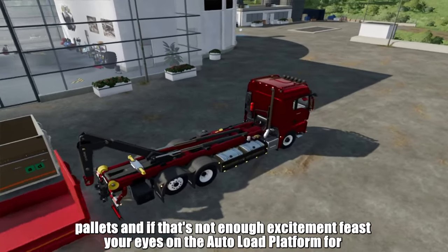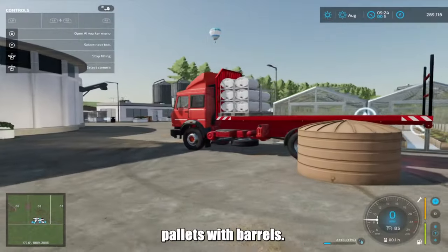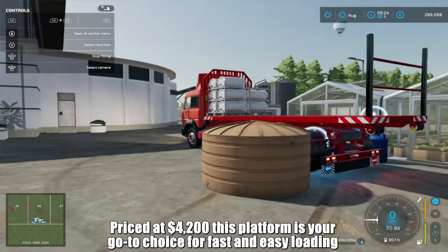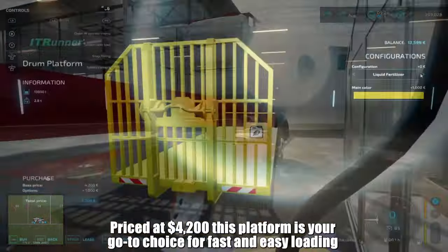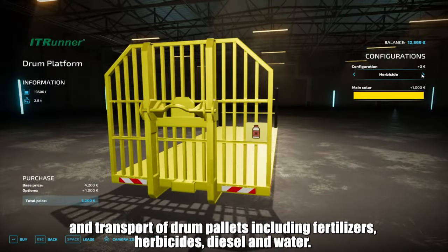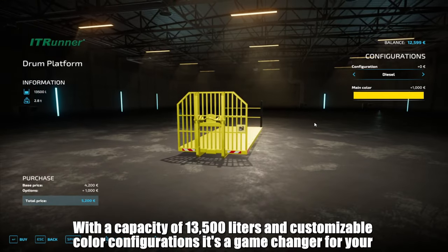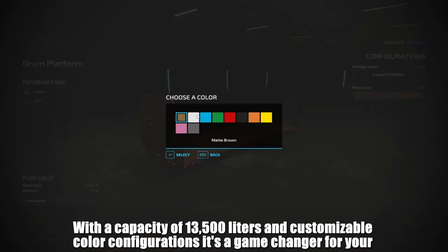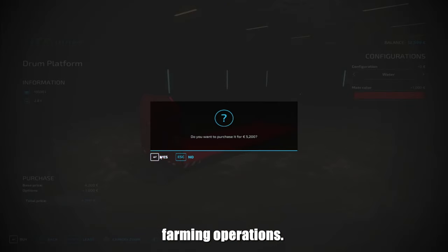And if that's not enough excitement, feast your eyes on the autoload platform for pallets with barrels. Priced at $4,200, this platform is your go-to choice for fast and easy loading and transport of drum pallets, including fertilizers, herbicides, diesel and water. With a capacity of 13,500 litres and customizable color configurations, it's a game changer for your farming operations.